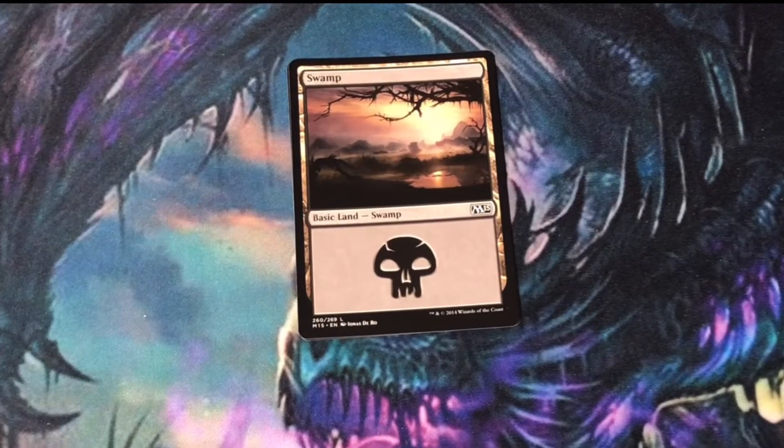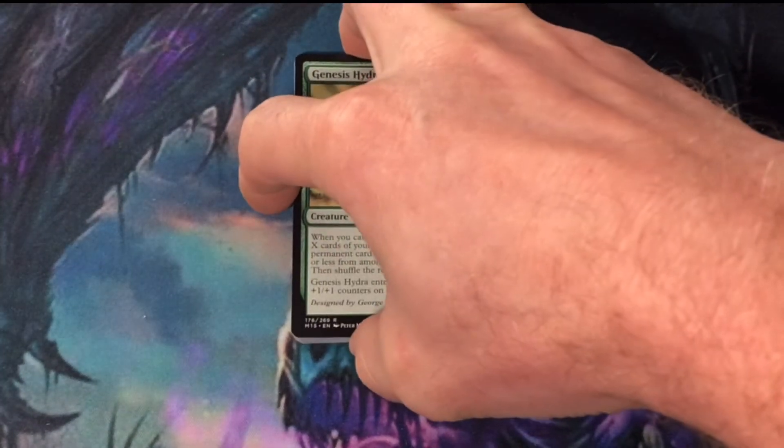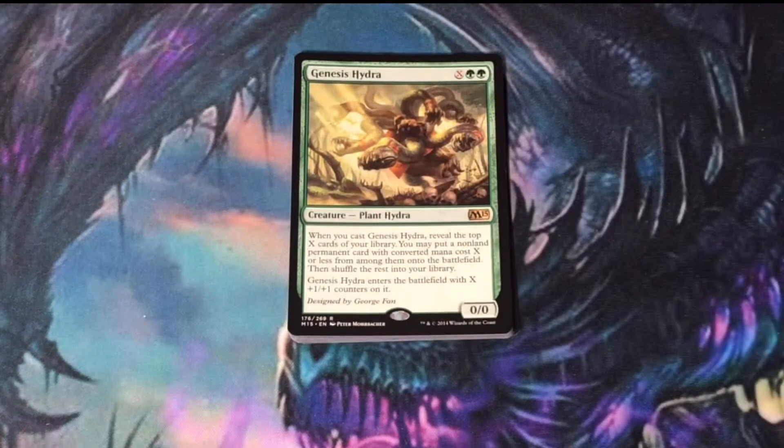My favorite card out of this pack is going to be Genesis Hydra. It's one of those cards that I have included in many mono-green builds. One of the things I like about it is if you're playing against an opponent that does counterspells, sure they can counter Genesis Hydra and it won't enter the battlefield, but you'll still get the permanent that you dig for because that enters the battlefield based upon Genesis Hydra's cast trigger.